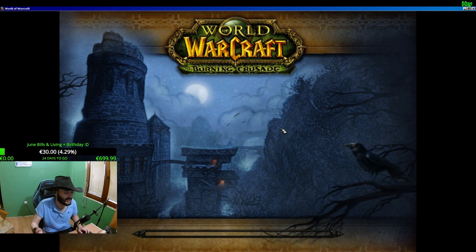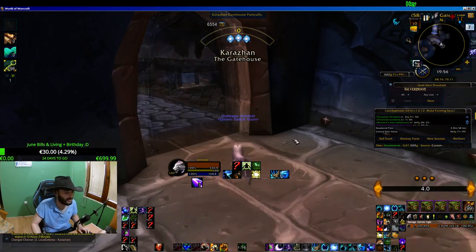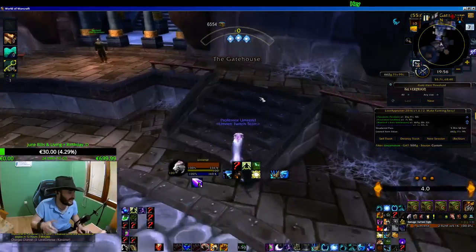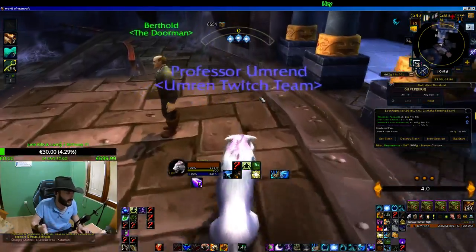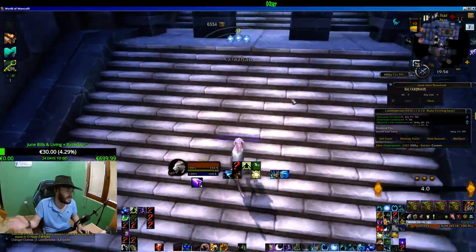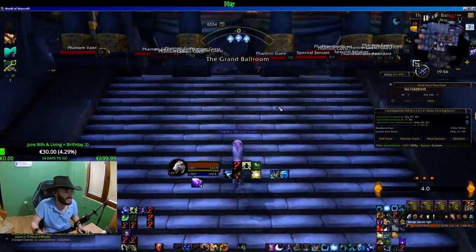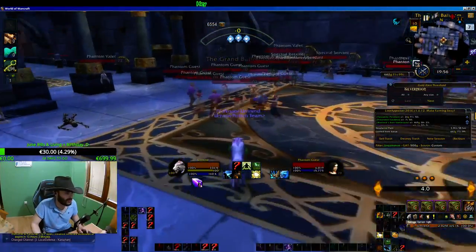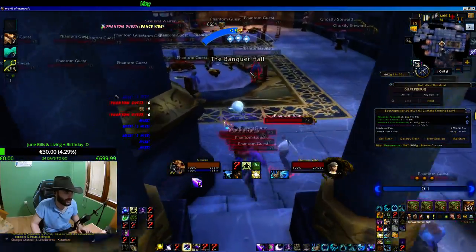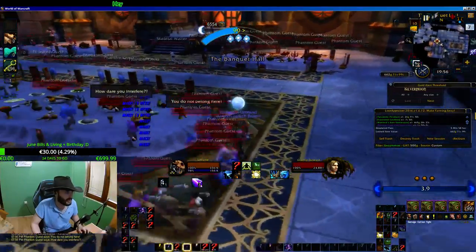I wanted to ask you: what is your luck in Karazhan? If you run and do what I am doing here, tell me what you usually get. Burning Crusade mobs are not dropping really high-value items — you can't really get like two or five thousand gold. Every now and then you can get some really cool enchants, but most of those are not that expensive. So this is how I do Karazhan.